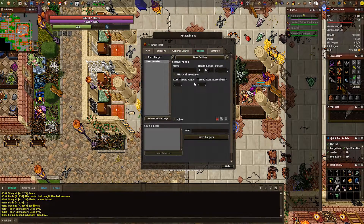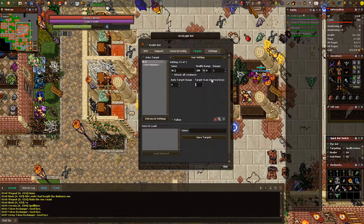Moving on to targeting. I personally always have auto target on and type anything into the prompt, because I will put attack all creatures on. Health range and danger you don't have to touch, but if you want your monsters customized for when you're going to attack them, feel free to mess with it. Auto target range indicates how far away a creature will be selected for targeting. Target scan interval is how fast the bot will scan for a target within that range, so a higher number for auto target range and a lower number for scan interval will create more stress on your device and can cause lag. If you prefer hunting with follow on 24/7, feel free to enable the follow option at the bottom of the targets tab.